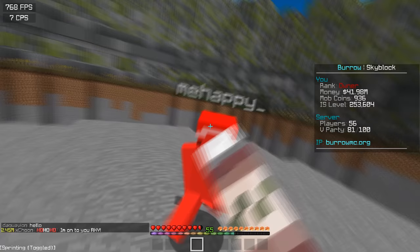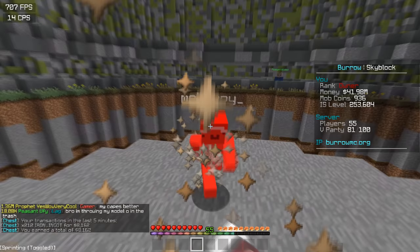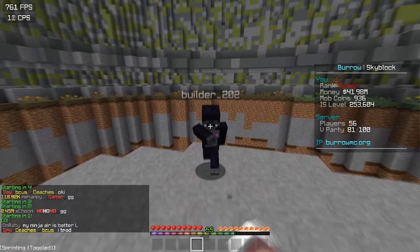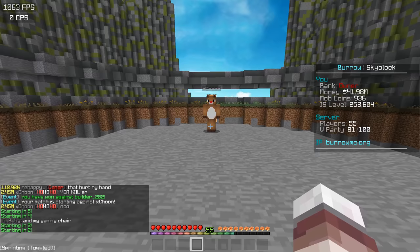We keep getting this blocky glitch — what is that? We won though! Now we're going against a gorilla — oh my god, I'm done. Oh wait, I thought he fell off the map. We got him! Oh god, Chun's next — oh no, I'm scared Chun's gonna beat me.